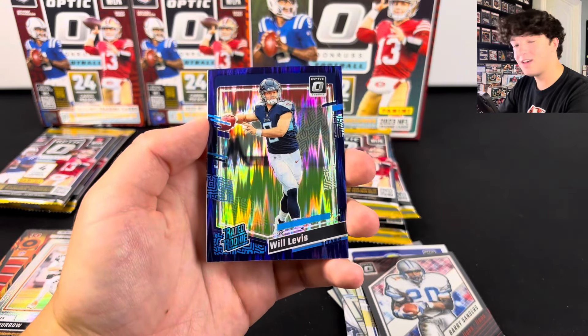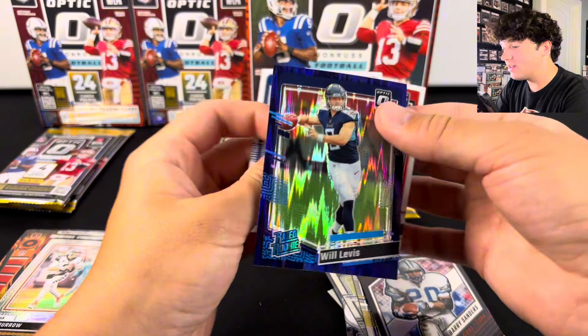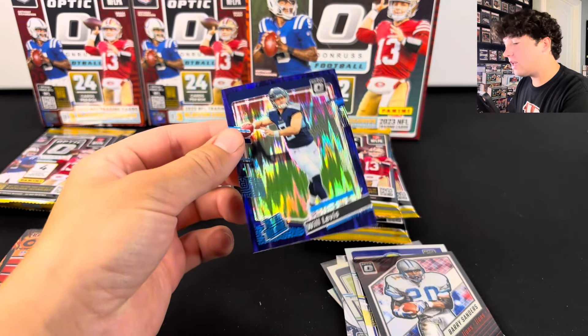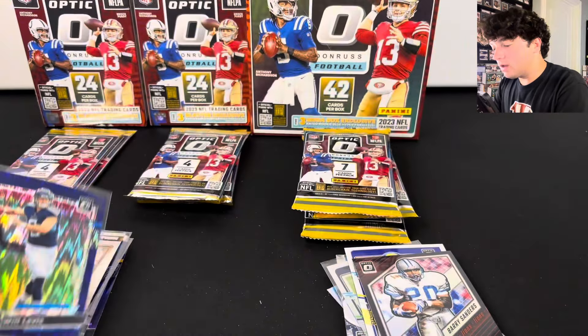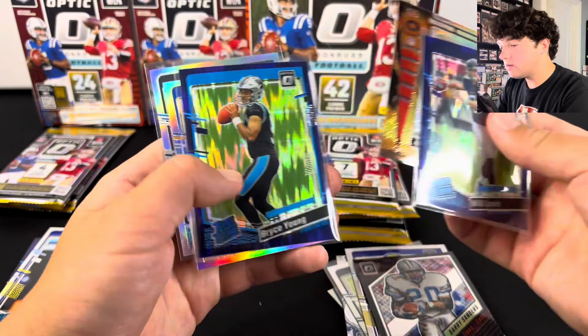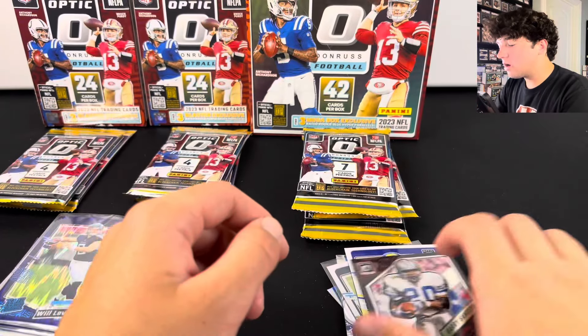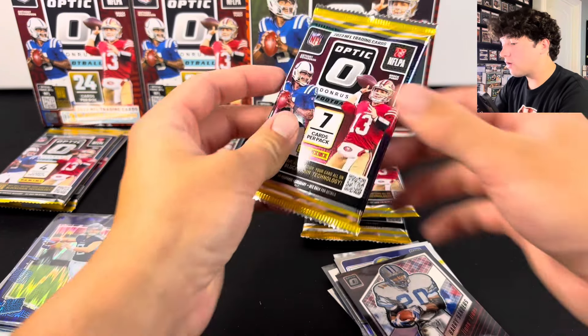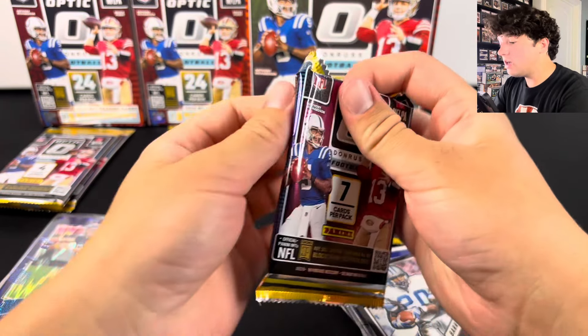Will Levis! Wow, we are on fire, guys. And then Felix there. Getting a lot of good players, and it's mostly been from the Blaster Boxes. We got Will Levis, Bryce Young, and Aiden O'Connell — all from the Blaster Boxes. And then we have the JSN from the Mega Box. Let's keep going — hopefully it just keeps getting better and better.